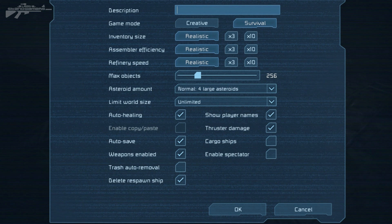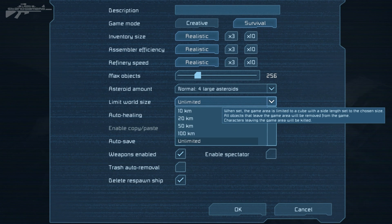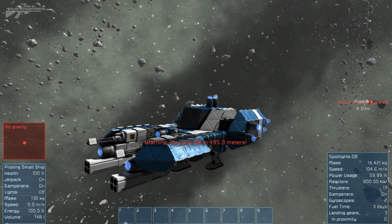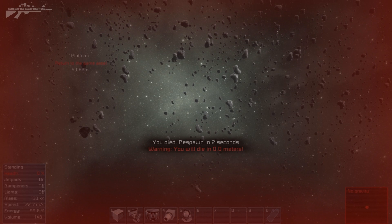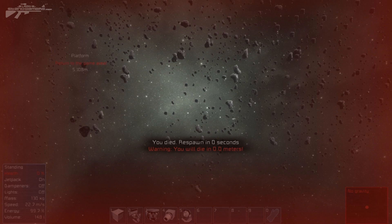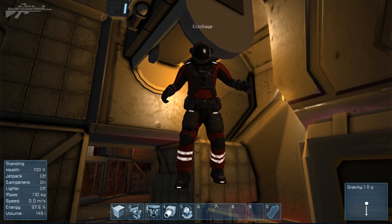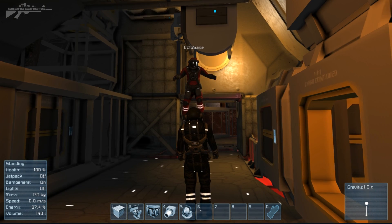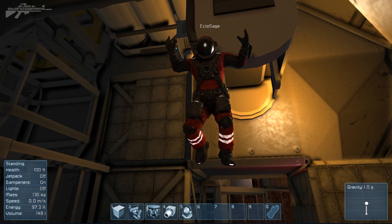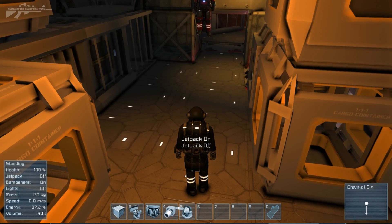The final thing to look at is limit world size. This allows you to do exactly what it says — you can shorten the world or the player area either on your server or for yourself. You can have up to 100km or unlimited. There are currently some distance issues and that's probably why this has been introduced, so if a player goes too far away they won't see a massive performance drop. All quite interesting and simple additions. Thanks for watching — let me know what you've got planned for the new rotary functions. We'll see you next time.